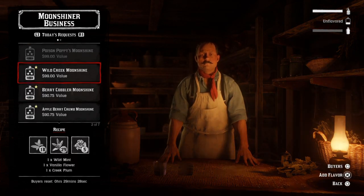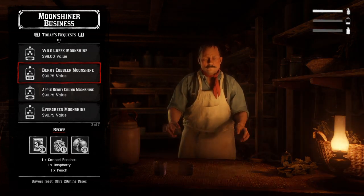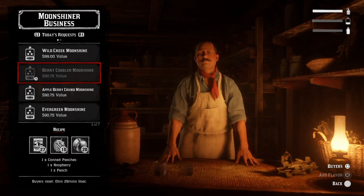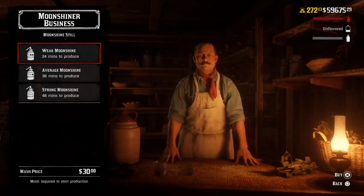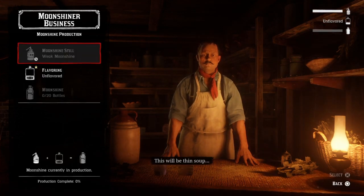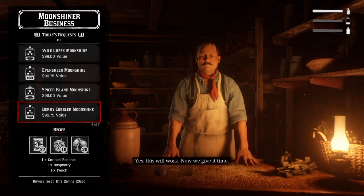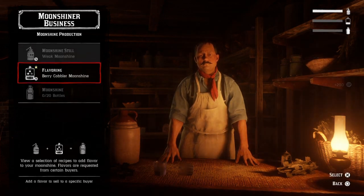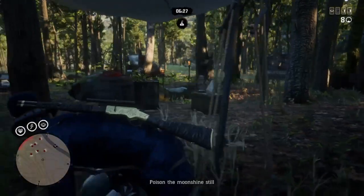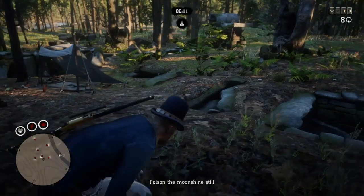The bootleggers are good because the more you do, it reduces the cost of the mash, which will actually increase your profits. At the very beginning it costs $50 to make the mash. For flavouring I generally use the berry one — two of the ingredients you can just buy from the catalogue pretty easily, and the other one is just raspberries which are everywhere. As you can see at the end of some of these clips in the video, it tells you you've reduced the cost of the mash — after a couple of bootlegger missions it'll drop down to like $30.